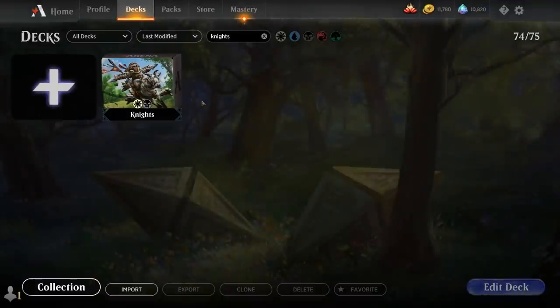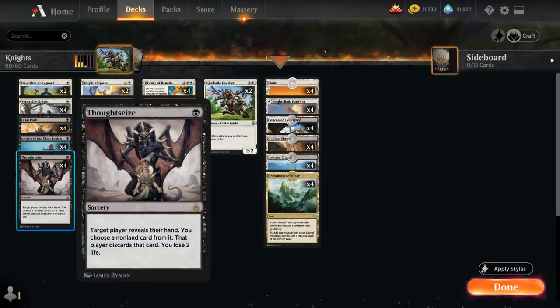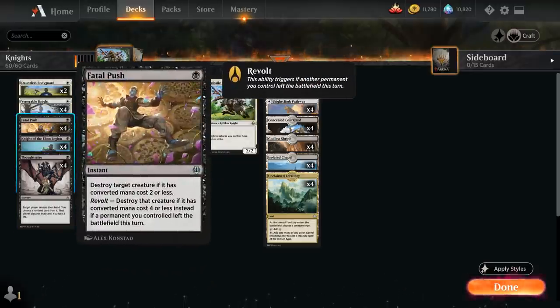Hello and welcome to another Historic gameplay video. Today we're taking a look at a Black-White Knights deck as voted on by my supporters on Patreon. This is an aggressive tribal deck that has a few disruptive elements, thanks to Thoughtseize giving the deck hand disruption to maybe disrupt an opposing combo or control deck, as well as Fatal Push as an efficient removal spell, which we didn't really have access to before.